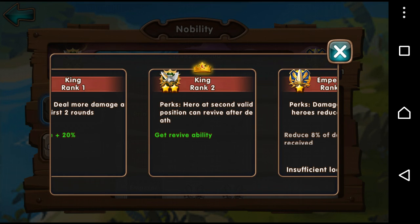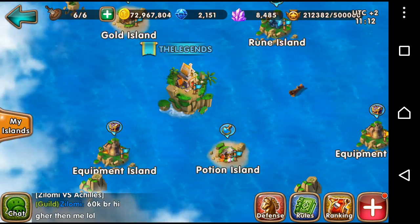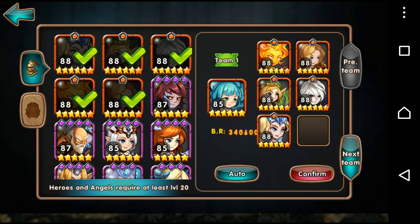So on your front line, your first line where you'd normally have your tank characters, that's where the positions are. So if you've got someone in the very top position, it might be quicker just to show you on this. For instance on this team, it would be the front row where I've got Mysterious Count and Atlantia. So the second valid position there is the middle position, so that would be Mysterious Count.